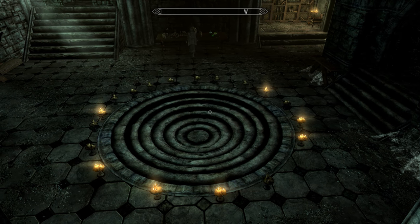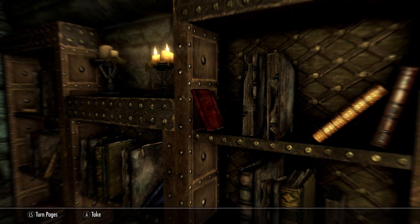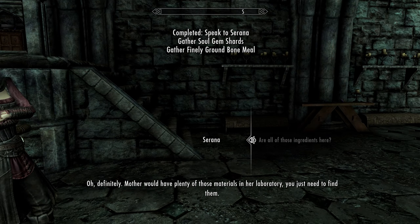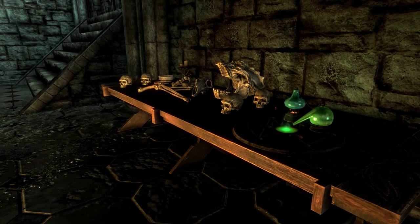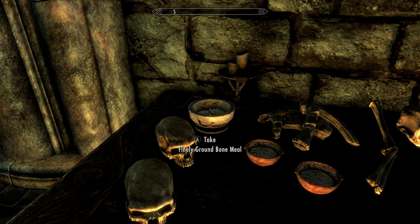Next, we will be entering the portal room. Firstly, we'll need to find Sarana's mother's journal — this can be found on the bookcase on the western side of the room. Next, we'll have to find three ingredients. Firstly, on this table of bones, again on the western side of the room, we'll find the finely ground bone meal.